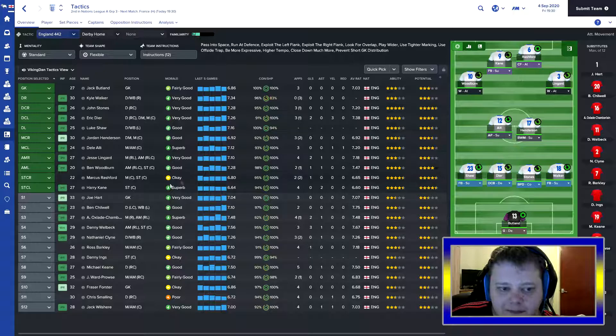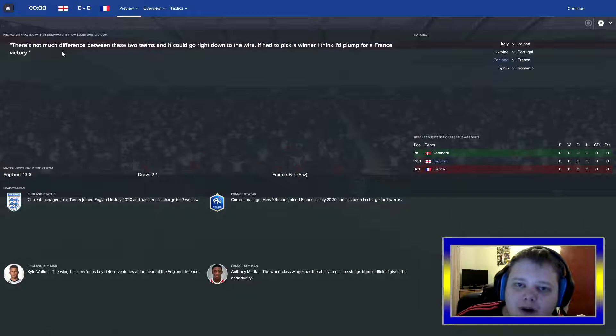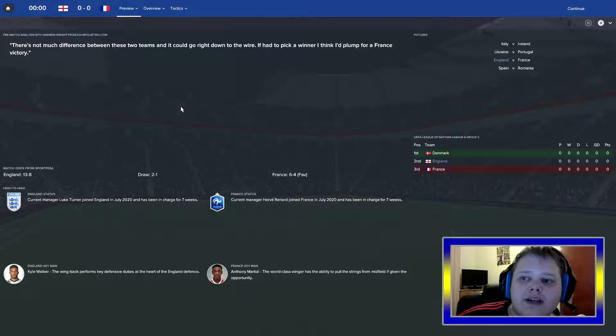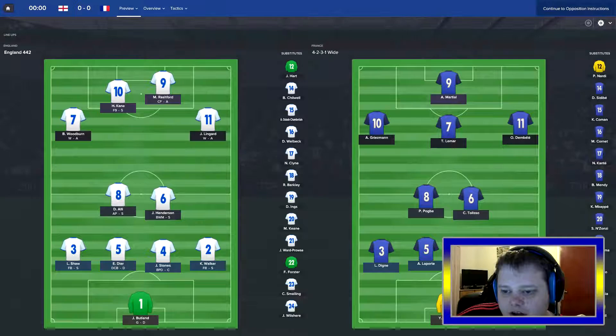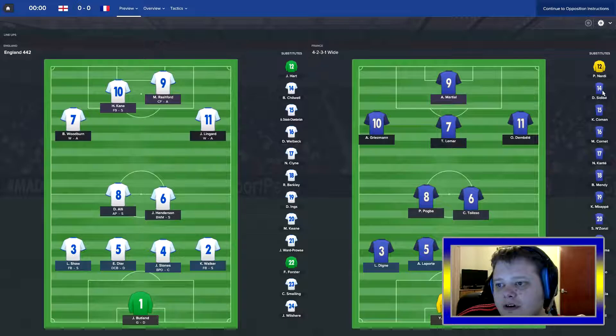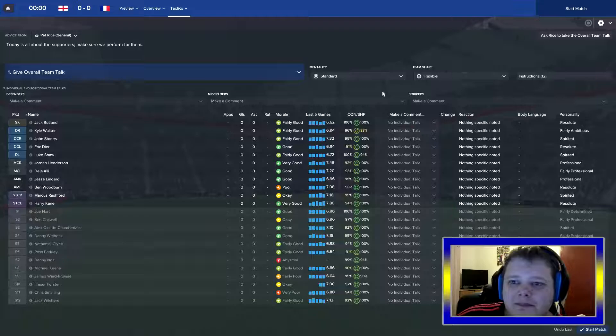Even though we are at home, the French are predicted to win this game - they are favourites. The pundits say there's not much difference between us, so it could be a draw. But if we perform to the best of our ability, we'll walk out the winners today. The French team features Lloris, Umtiti, Laporte, Digne, Pogba, Tolisso, Dembele, Lamar, Griezmann and Martial up front - with Coman, Kante, Mbappe and Benzema on the bench. Strong bench. Passionate team talk, let's get the victory.